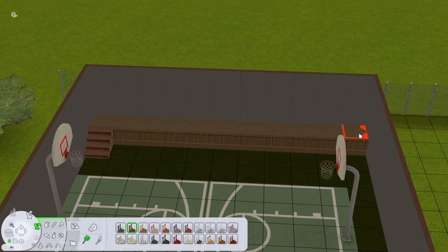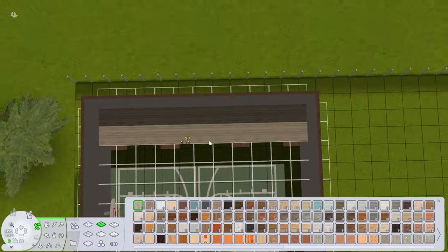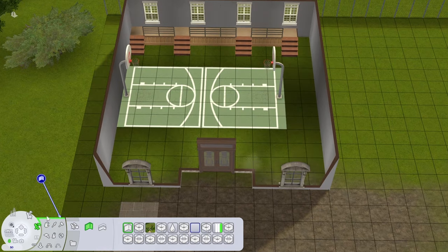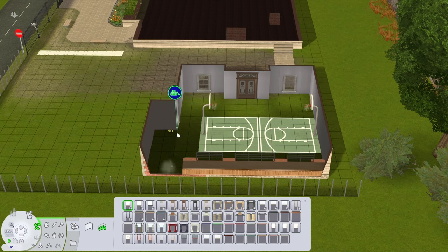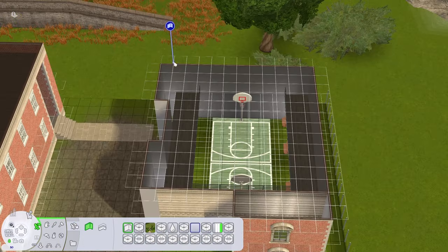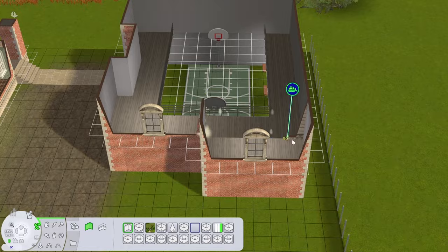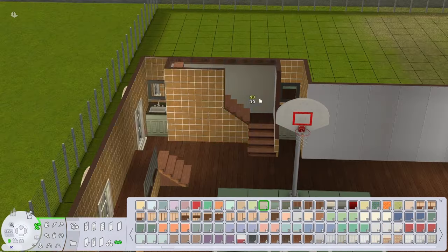Now we're over in this detached school building where the gymnasium is going to be. I'm making lazy pseudo bleachers — they're never going to sit there anyway so I'm not putting too much effort into them. There will be a basketball court down here, and then upstairs some weightlifting equipment and punching bags. I think these stone Maxis windows look pretty cute on a little square building like this — it gives it a cute squat vibe that turned out pretty charming. Just making a little stairwell to the upstairs and adding random sinks on either side because random sinks feels like an old building vibe to me.